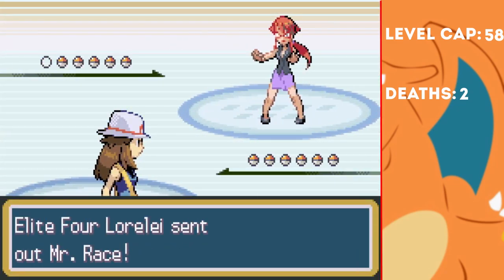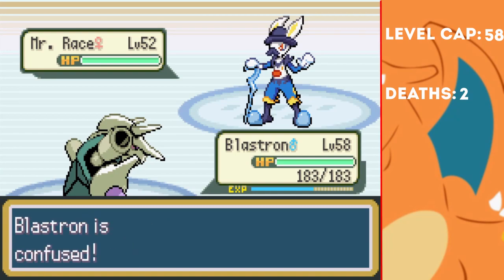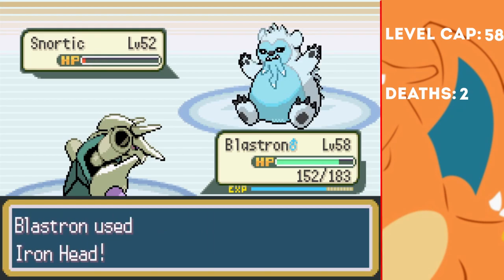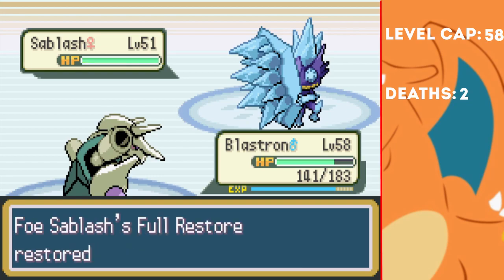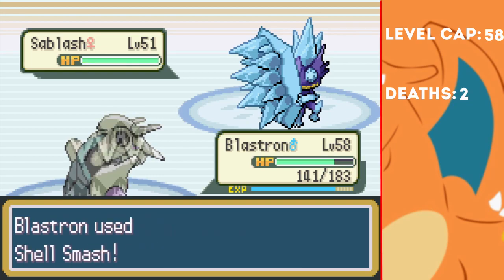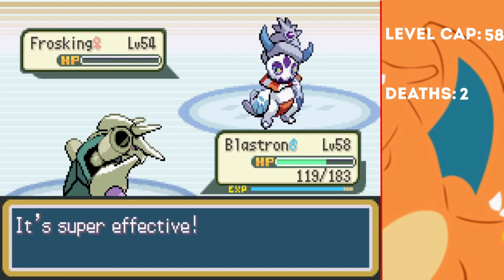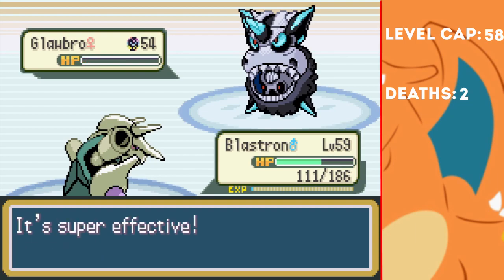Lorelei is first, but was actually relatively easy. Mr Race is first but she insists on spamming Teeter Dance. While we do hit ourselves a couple of times, we eventually knock it out with a Rock Slide. Next up is Snortic, who misses a Hammer Arm which probably would have done a lot of damage, meaning we can take it out in a couple of Iron Heads. Sabelash is next, and even after being fully healed, can't deal with our onslaught of Iron Heads. I even take the opportunity to set up a Shell Smash, which pretty much sets the rest of this fight in motion. Sabelash faints easily, and his final two Pokemon Frost King and Glorbro both go down just as easily, winning us the first match in the Elite Four.